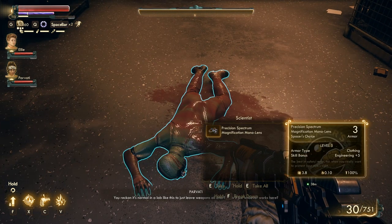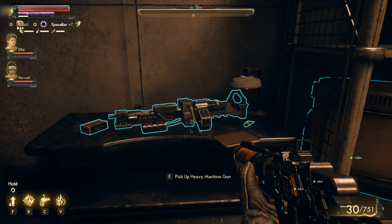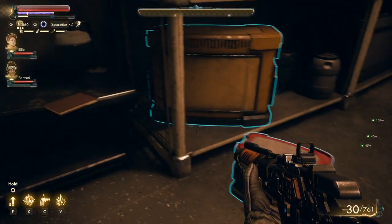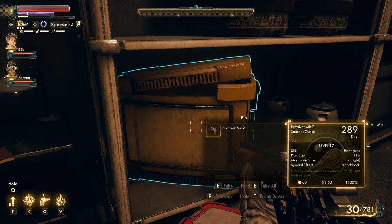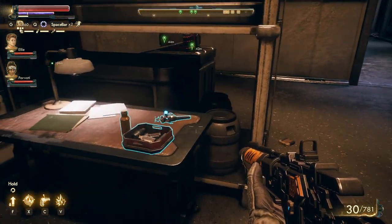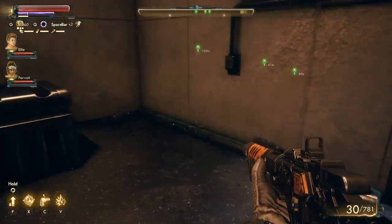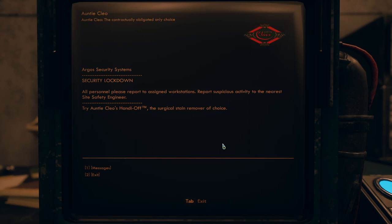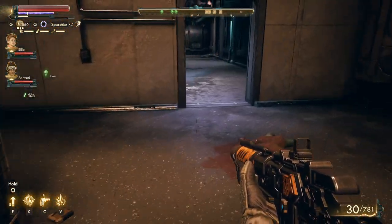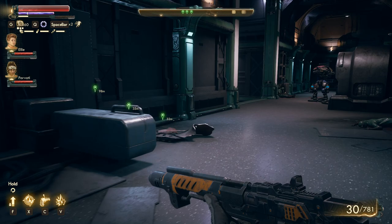You reckon it's normal in a lab like this to just leave weapons all over? This place is weird. Heavy machine gun — not mark 2, just a regular heavy machine gun. After this we need to go trade. Revolver Mark 2 — this is not as good as the pistol I'm using. Seems like the revolver's main purpose is that it's a more ammo-efficient version of the pistol, but the pistol is already pretty ammo-efficient, so not much point. I think I've heard enough about this place.